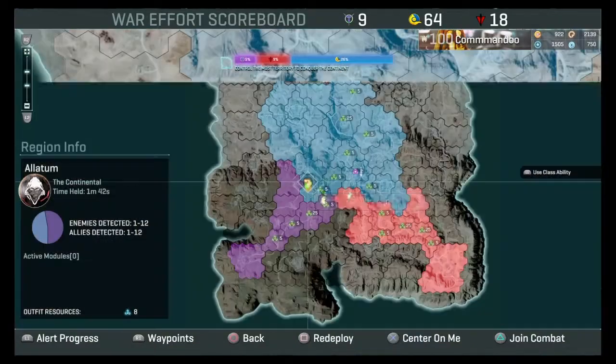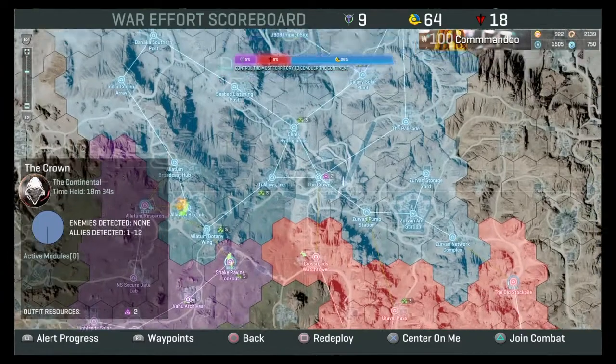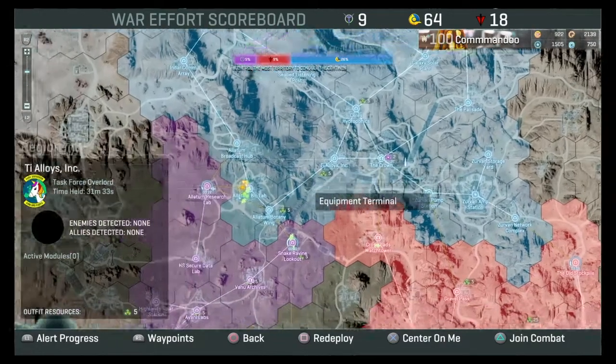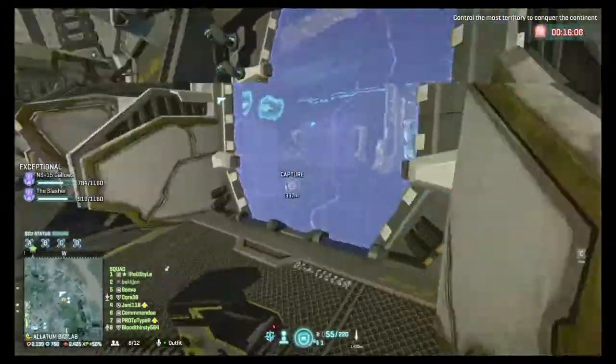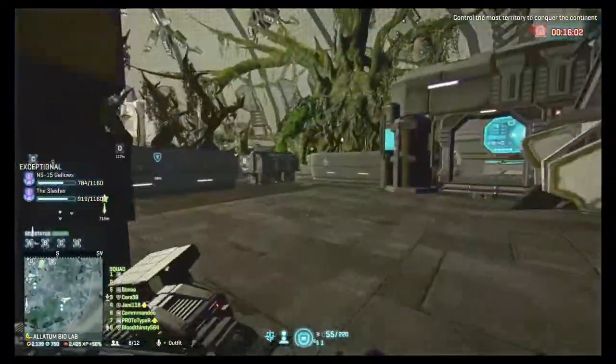I'm just going to show you something else. Looking on the map, I'm going to go back a base and show you the generator. The generator for the biolab — if that's down you won't be able to teleport across. I'll show you this in a minute. That is the spawn point where you would spawn in.